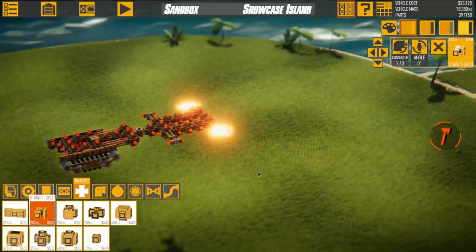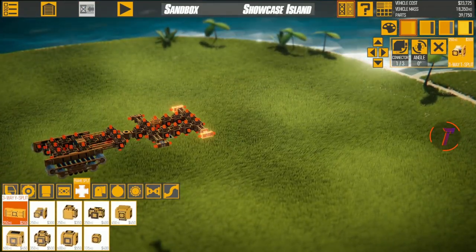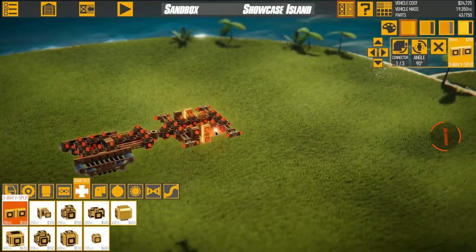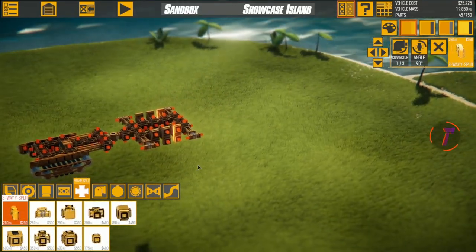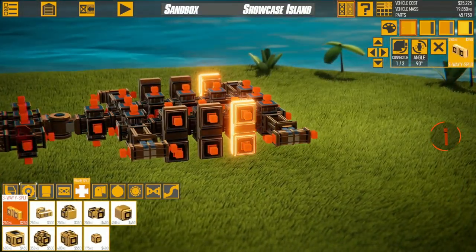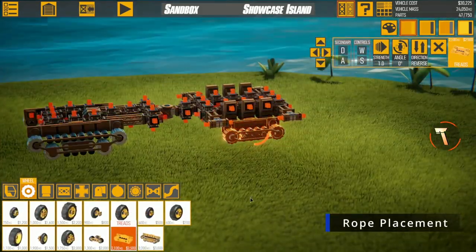Next we have some more splits — these strange three-way Y-splits. We're going to place them and press R once on each of them so that they end up at that angle. This is what we're looking for. Now we're going to add the wheels for this section — we're actually going to use the medium treads, placing one right here.